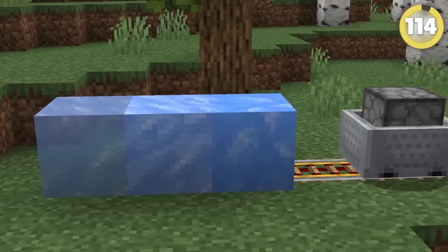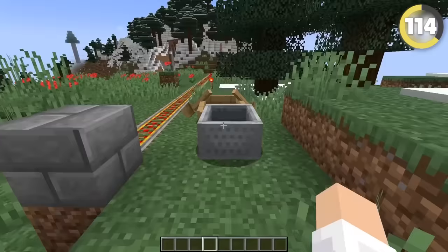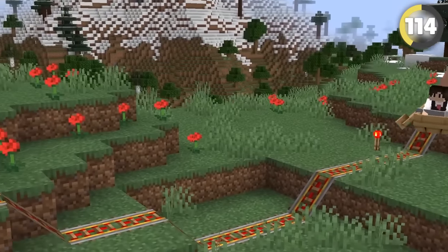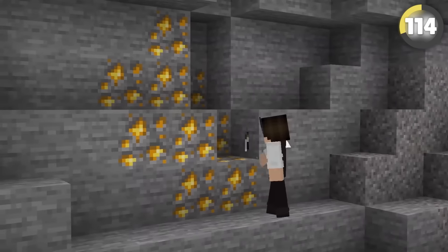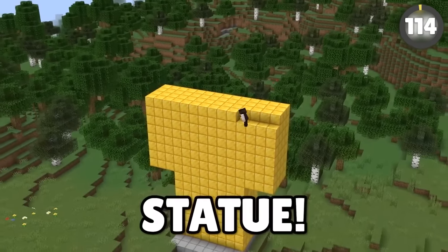There are very few blocks that speed up minecarts, and to this day people are frustrated by how slow they can be. But if you mix a boat and a minecart and add a villager into the mix, you can actually make minecarts go faster — and you don't need to mine for hours to get all the gold and redstone.